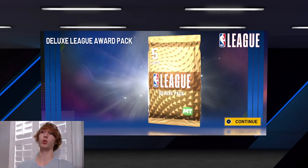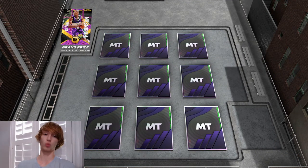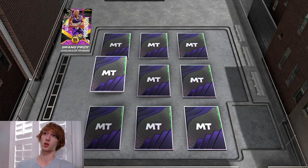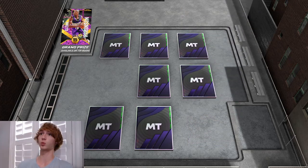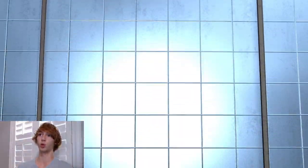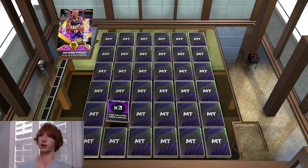Right here we get a Deluxe League Pack and we also get the Ascension Board. This is from doing the draft — we're going to talk a lot about the draft today. This is the best for getting free MT, and you get so much stuff for doing the draft and just playing a couple of quick games. Right there we get 100 MT and we get a pick, so it's pretty much 100 free MT and we get the level up.